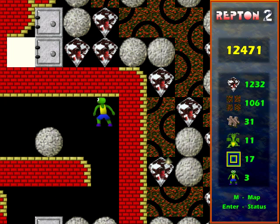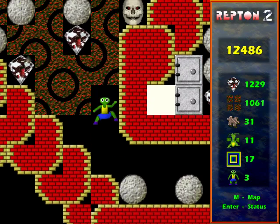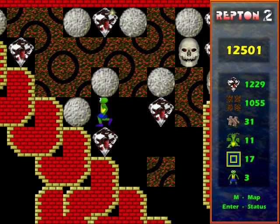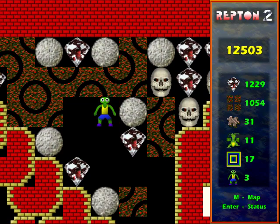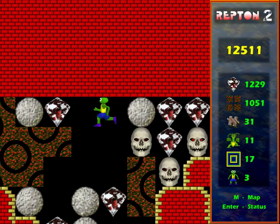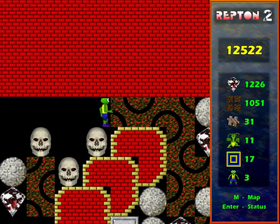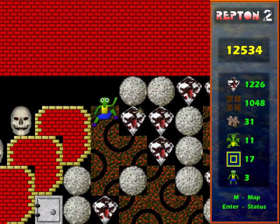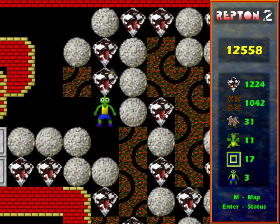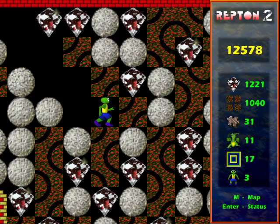Wait for it to come back and open that cage — by doing this a certain way you can block it in as far as spirits are concerned, but still be able to get through later. That saves a bit of time; otherwise I'd have to wait for two more spirits and go all the way around the other big room I've just done.